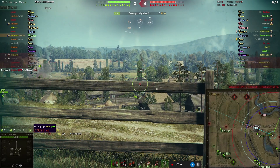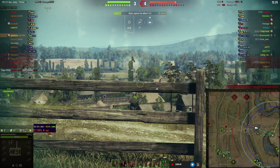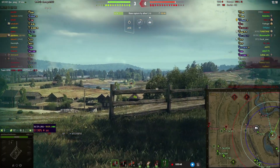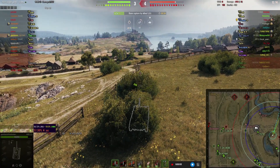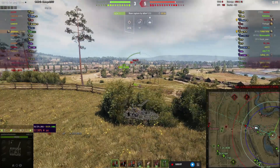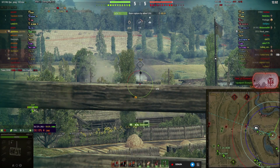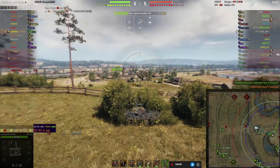I can still see the Rudy in the middle. The enemy seem to be up a little bit at this point — we've taken out one of our heavies, one of our mediums, one of our TDs, and of course the AMX 20 light that went to the 1-2 line, so we have nobody spotting on the 1-2 line. First kill: we finish off the Rudy in the middle, and it's five all.